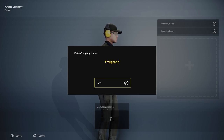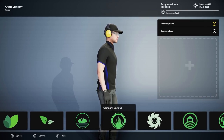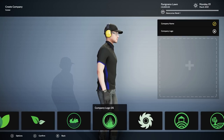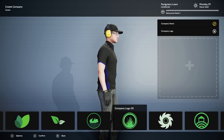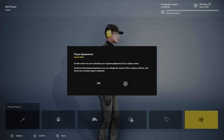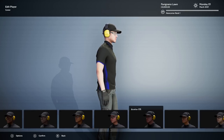All right, let's go with 'Faviano Lawn' — that works for me. Now we need a company logo. There are some cool options here. I think we're going to go with this one. Now we need to edit our player. On this screen you can customize your in-game appearance — the player avatar, their physical appearance, and you can change the colors of the company uniform and where the company logo is displayed.